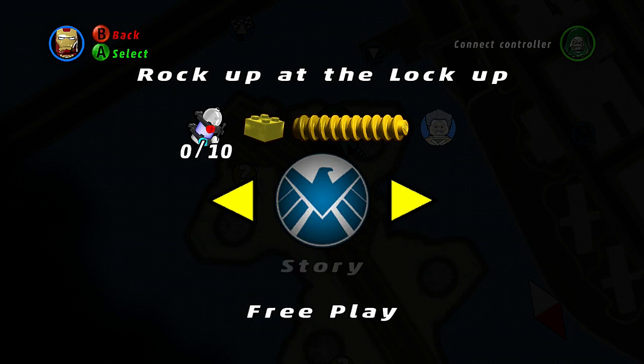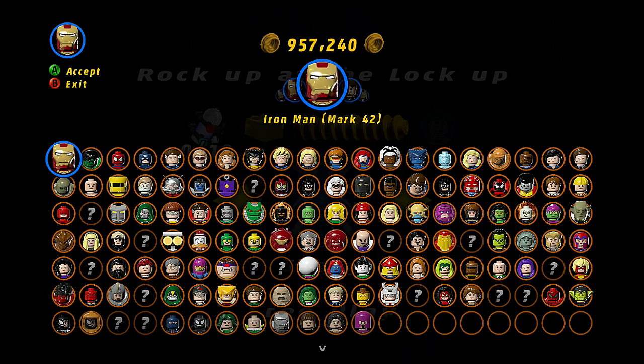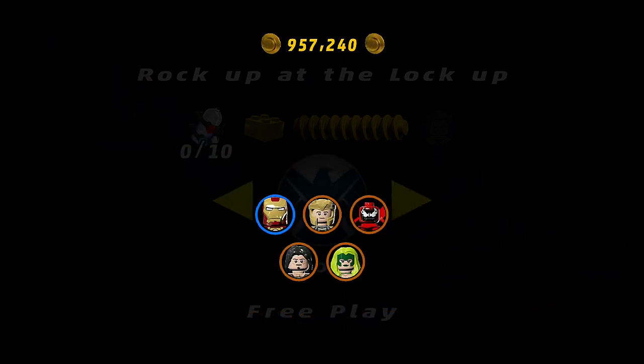Roc Up at the Lockup — we've got ten to find and Stan Lee. So let's do the free play. Of course we use Iron Man — he's part of this storyline — so we'll use the Mark 42. All right, so good.